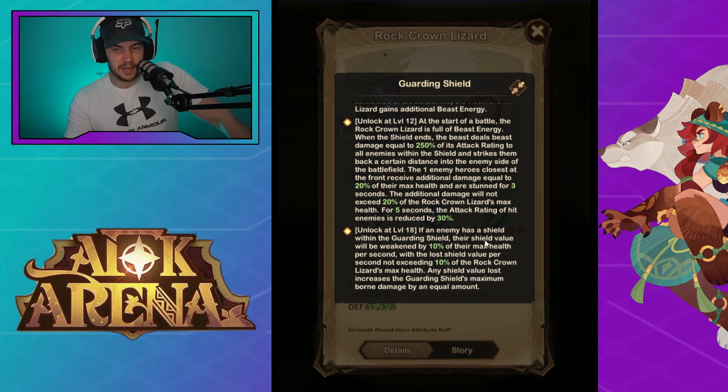At level 18, if an enemy has a shield within the guarding shield, their shield value will be weakened by 10% of their max health per second, with the lost shield value per second not exceeding 10% of the rock crown lizard's max health. Any shield value lost increases the guarding shield's maximum borne damage by an equal amount. Basically, enemies with shields inside your side of the battlefield while this is active will lose their shield, and his mitigation gets greater.